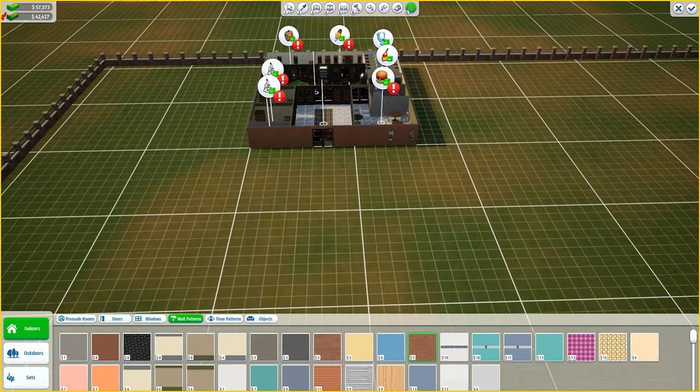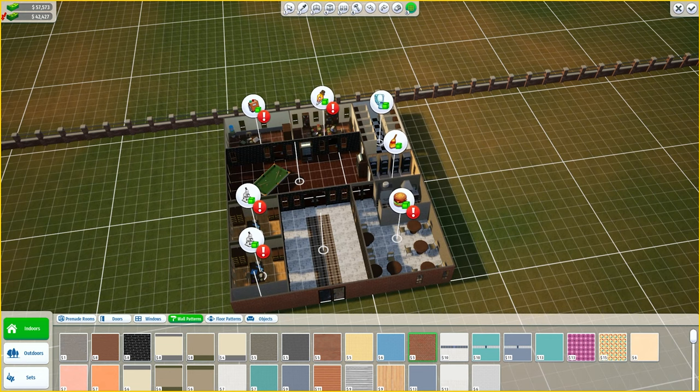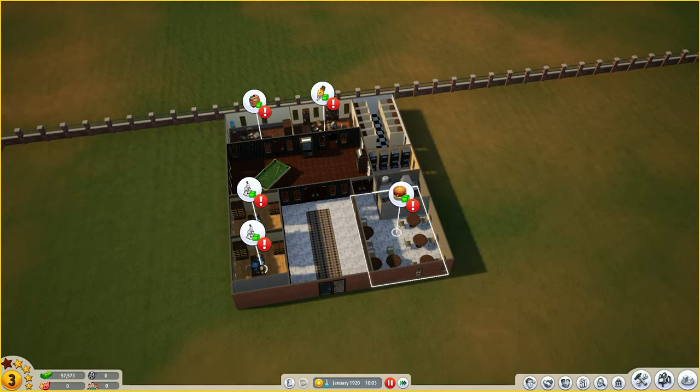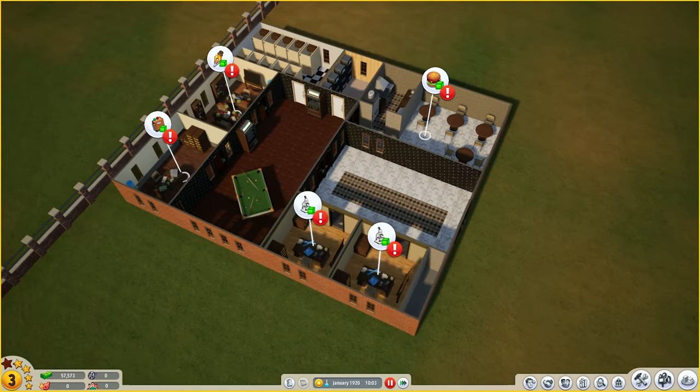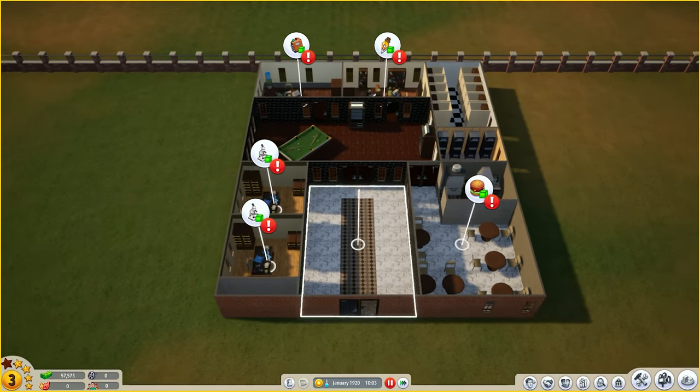Our film studio is ready to go. We'll just get our wall patterns out and make that all brick. That was quite a long intro - we've built everything. The windows don't look amazing, but we're happy with that. Now we need to hire some staff - this is the most important part of the whole process.